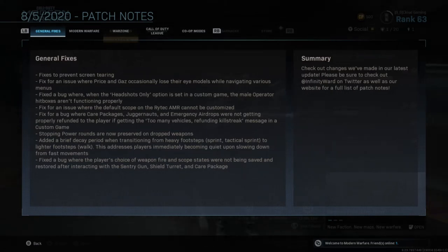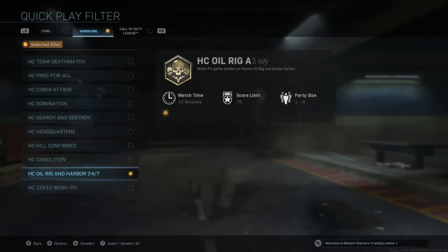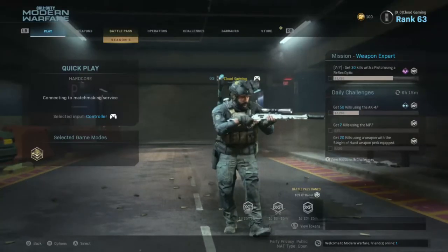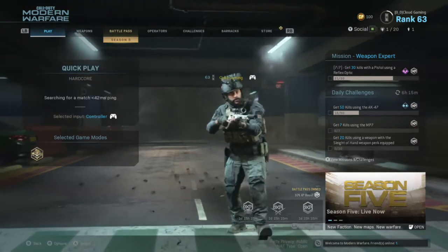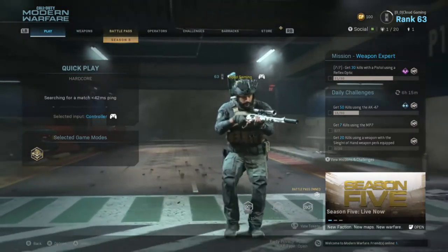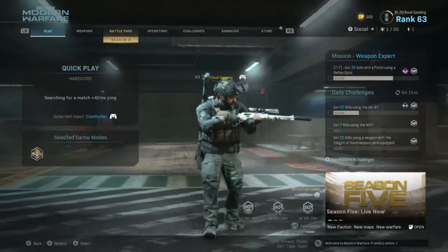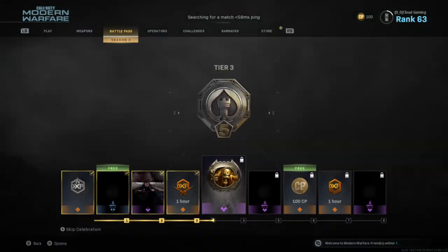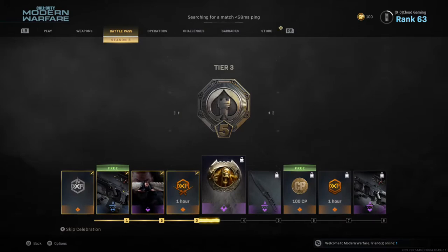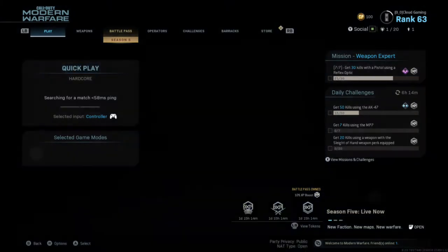Basically when you're sprinting your footsteps will be louder, and whenever you slow down to a walk it won't instantly go quiet — it'll still be loud and then slowly start to quiet. Fixed a bug where the player's choice of weapon fire mode and scope states were not being saved and restored after interacting with the sentry gun, shield turret, and care package. So a lot of smaller, more visual fixes and glitch corrections, especially around scorestreaks — scorestreaks should work better now.